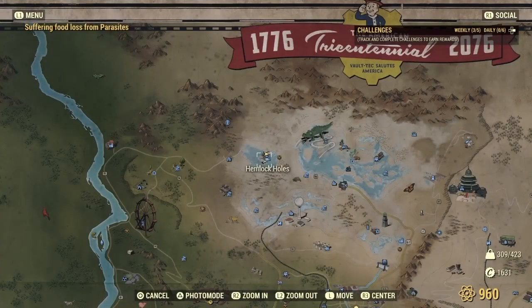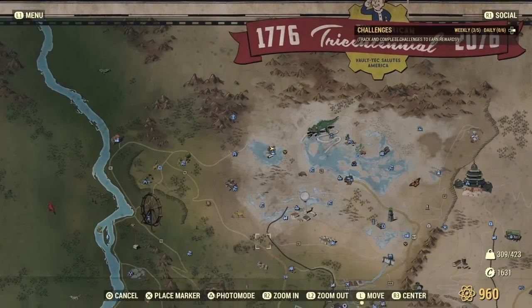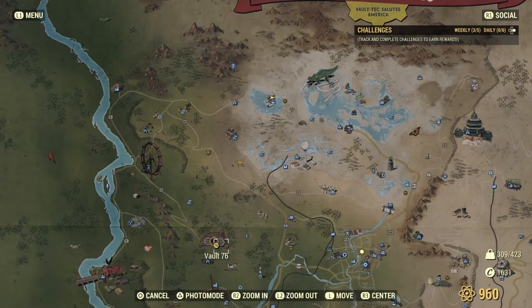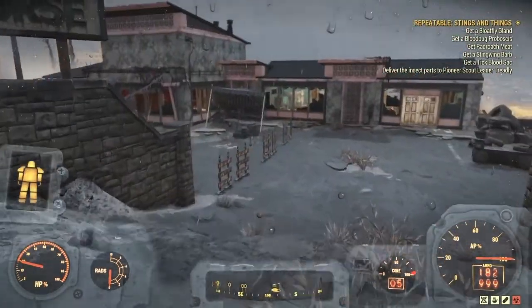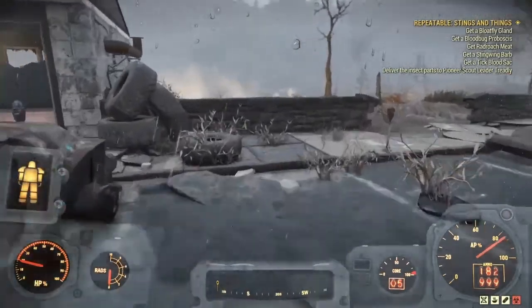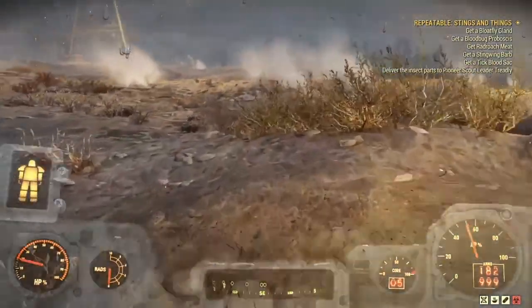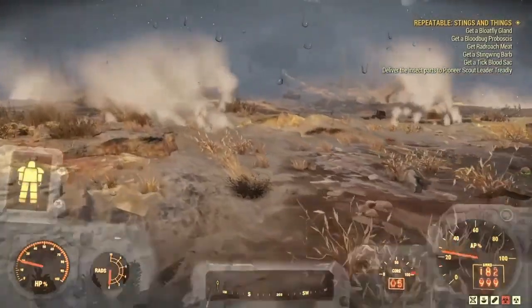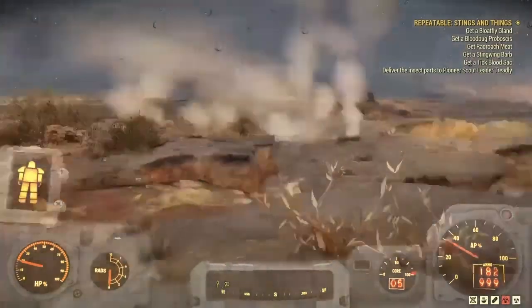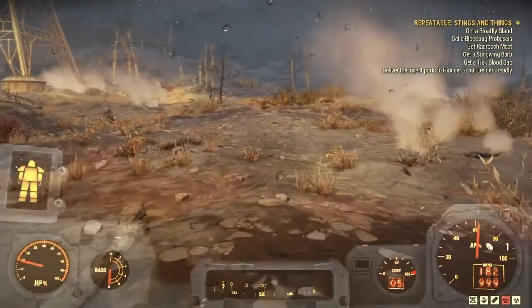Our first stop, located just north of the vault, is Hemlock Holes. It's right here in Toxic Valley. Now, if you choose, you can take this workshop — it has three acid nodes in it and produces about 30 per half hour, 60 per hour. But we're focused on creatures. Also here is a static spawn for a Grafton Monster. He has acid on him, and also two Snallygasters — they also have acid.